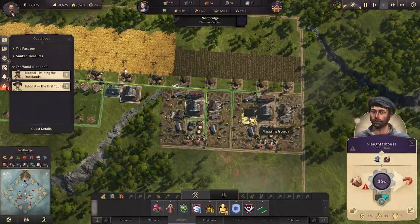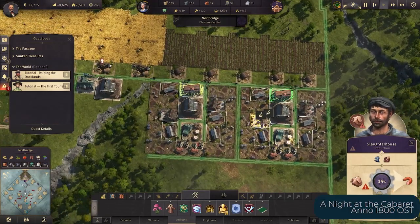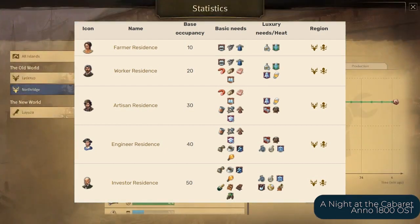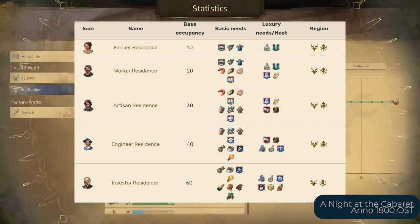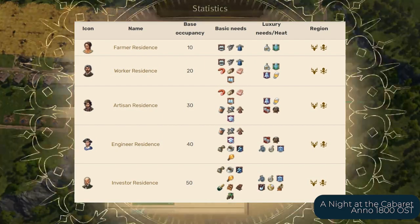The old world has five residential tiers: farmers, workers, artisans, engineers, and investors. The first four contribute to the workforce while the last one — the investor — does not. This shows a hierarchy of people in terms of wealth and needs. Transitions from each residential tier are reflected by retaining the previous tier's needs while adding new ones.